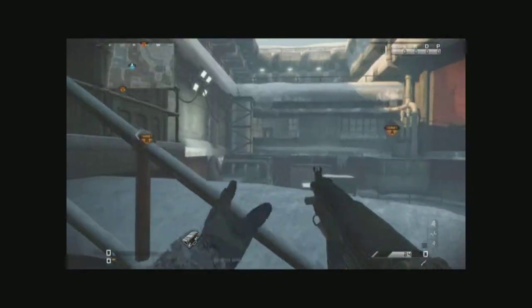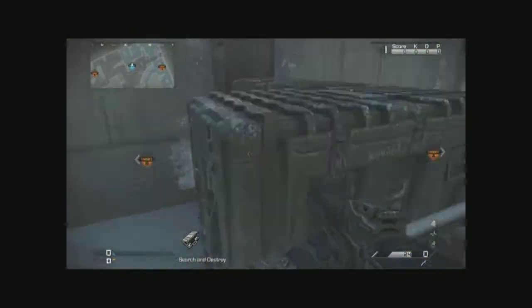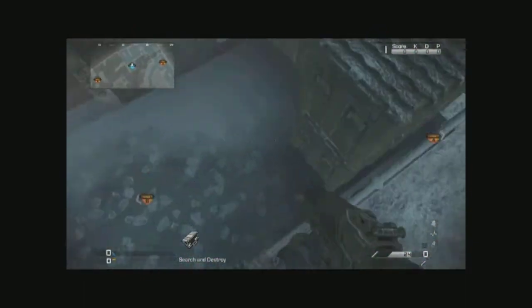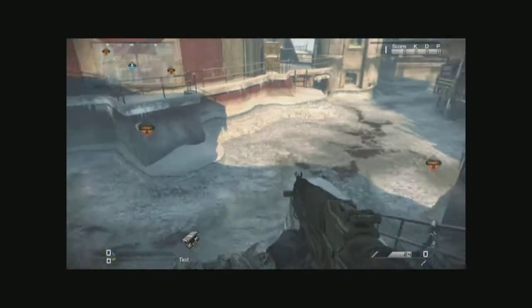Over here is a little barrel — you cannot jump on it by itself, but if you take a little sprint and then jump, you can get on top of it. It's kind of cool; you can just sit in this corner and they won't be expecting you to be sitting on a barrel, that's for sure.